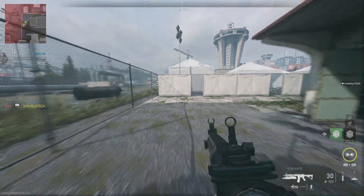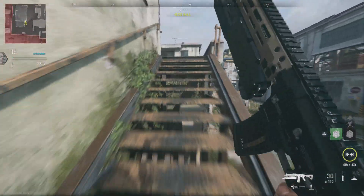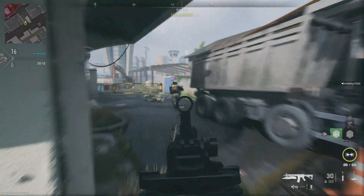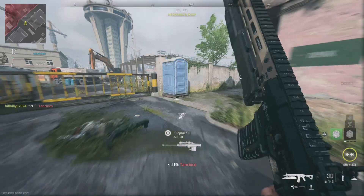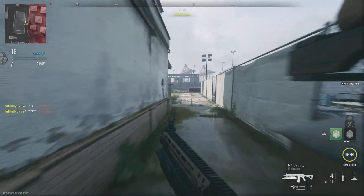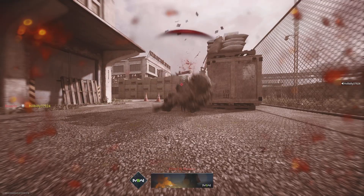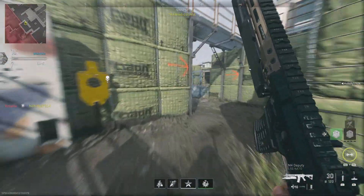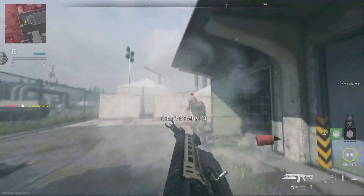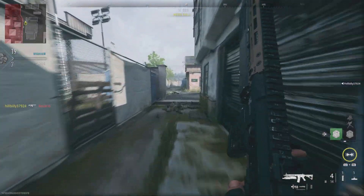This can be put onto just about every single assault rifle — the STB, the Kastov 762. Pretty much all the assault rifles built more so for standard handling. You will not be able to put a shotgun on assault rifles built more along the lines of SMG handling. But every single assault rifle outside of those few exceptions can take the underbarrel shotgun.